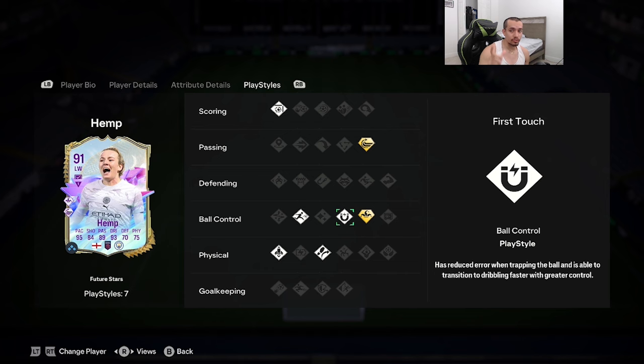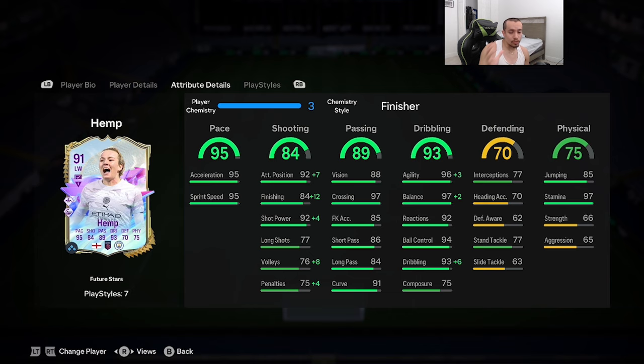The card comes with finesse shot on basic, through pass on plus, trickster on plus, first touch, Trivela, and quick step. There are a couple of chem styles you can give Hemp, but we're going to boost up the finishing and give her the Finisher chemistry style. Pace is already high enough — 95 acceleration, 95 sprint speed. Attack positioning and finishing go up to 96, shot power up to 96, agility maxed, balance maxed, dribbling maxed. Everything in the dribbling category is 92-plus except for that 75 composure. She also has 97 stamina — she's going to last the whole game.